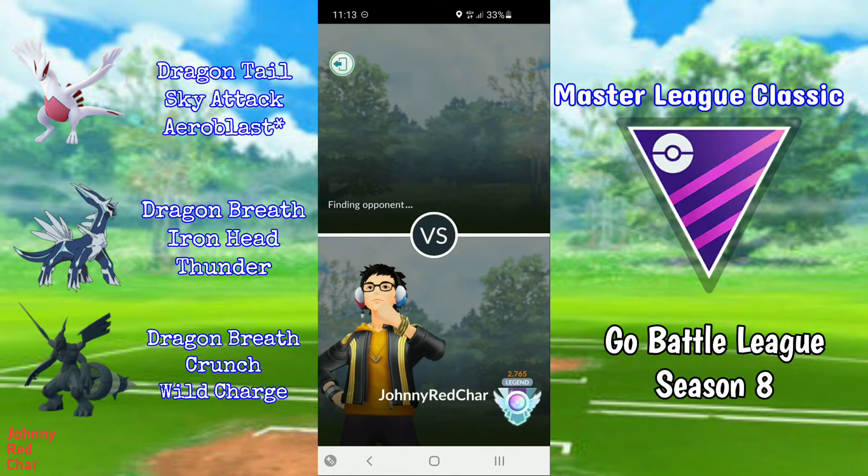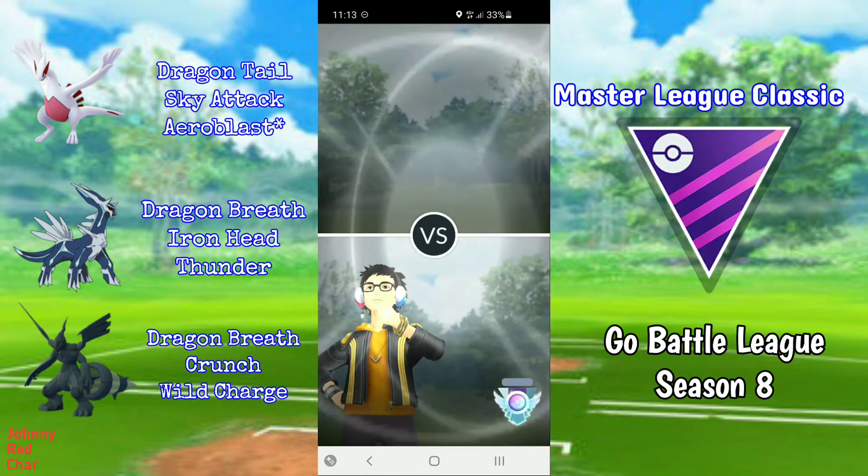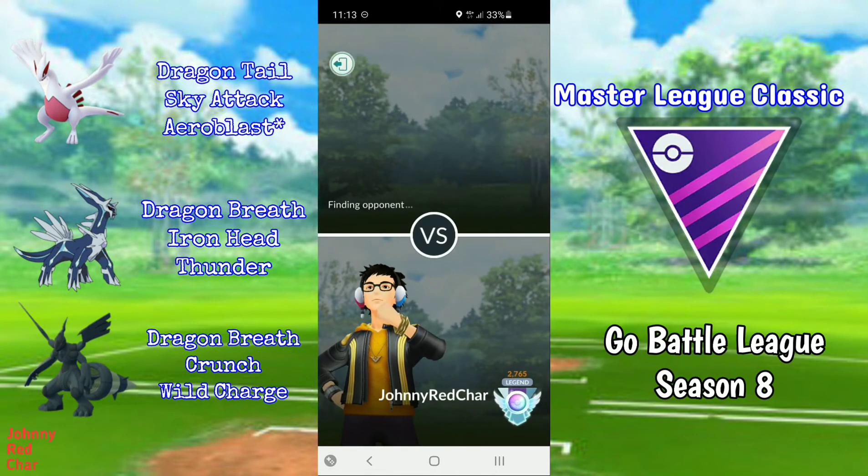I want to talk about the IVs on my three Pokémon. The shiny Lugia is 14/14/14, Dialga is 15/15/15 with the Best Buddy boost, and Zekrom is 15/15/15. I haven't managed to get a Hundo Lugia, so I decided to max out my shiny Lugia — it's shiny, so why not.